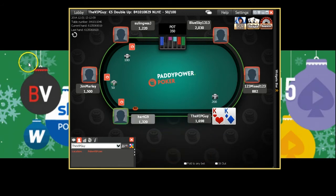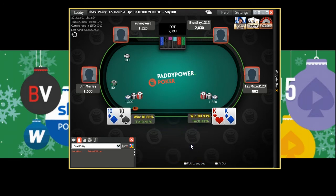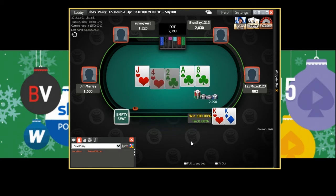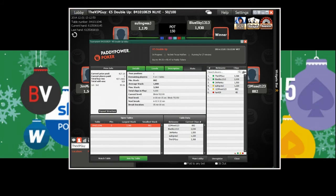Kings on the button — back to the min-raise, hopefully we get some action and become a huge chip leader. Nice cooler there for us — we're back in the game as chip leader. We've got three thousand, three hundred and sixty-eight chips. This is the one — we're going to finish on a win. We'll still be down three or four buy-ins, but we're going to finish on a win. Look at that — nine euro six cents waiting for us, plus about twenty-five cents rakeback.